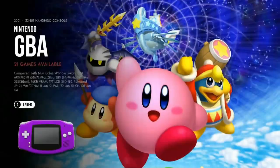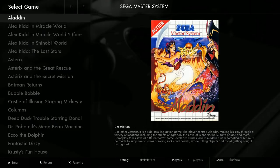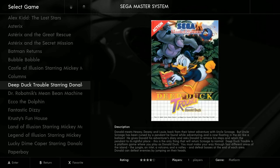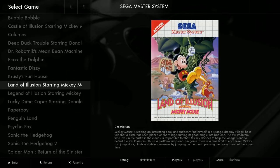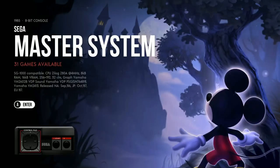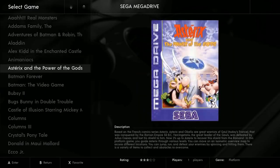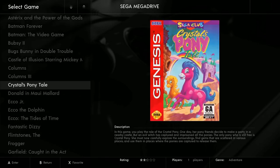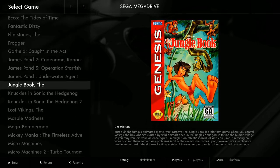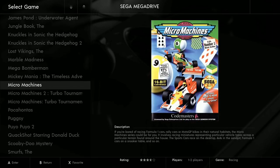Game Boy Advance has 21 games, and he does a really good job with the resolutions — it runs really really well. You've got bezels and standard resolution for the Game Boy Advance, which looks really good. For Master System and Mega Drive, lots of SNES and Genesis titles like Mickey and Donald Duck, James Pond, and Micro Machines.